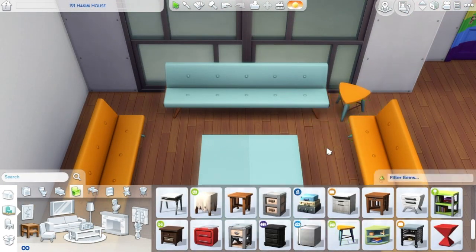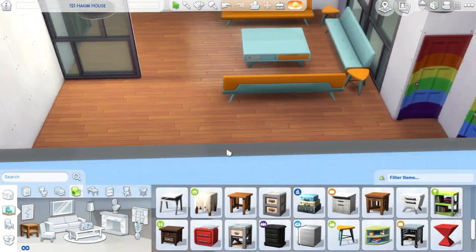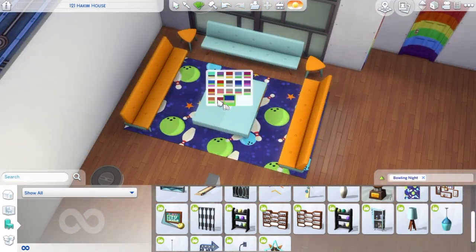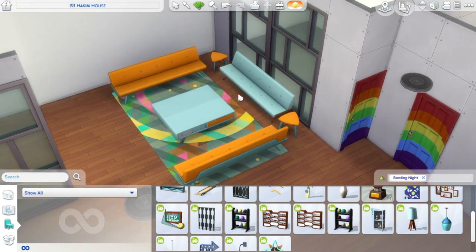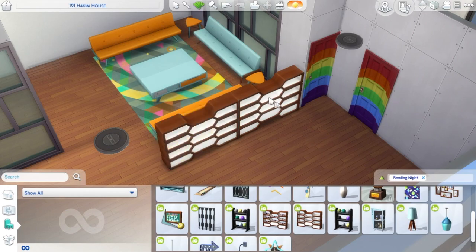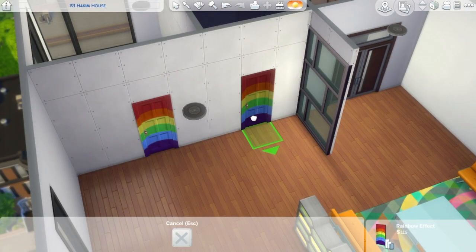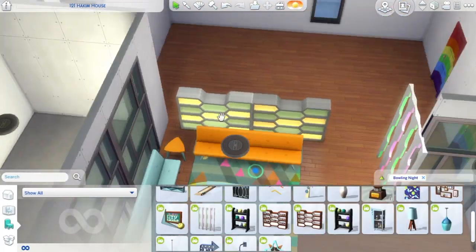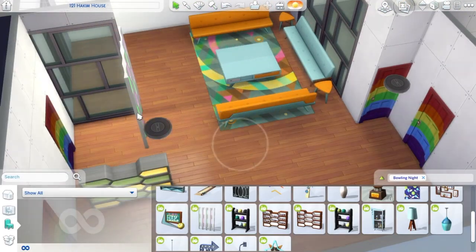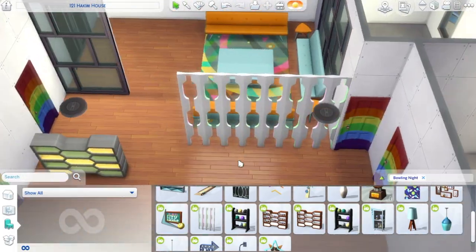Today we're building a retro apartment using all the new stuff from the Sims 4 Bowling Night Stuff Pack, so I'm very excited! I love this apartment, and I love building when I actually love what I'm building. I built this all in one go last night — it took me a bit over two hours.